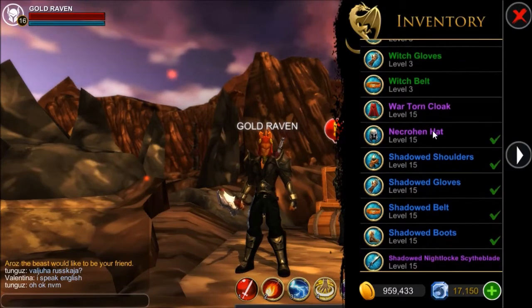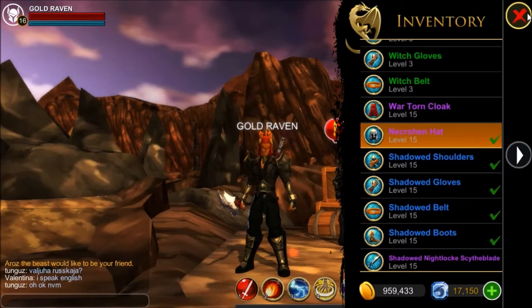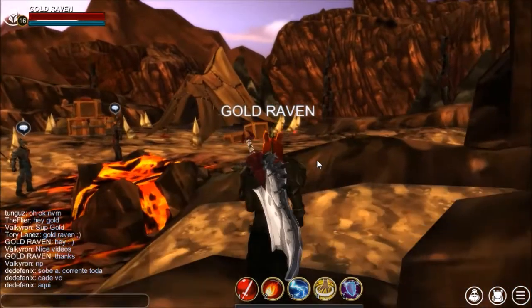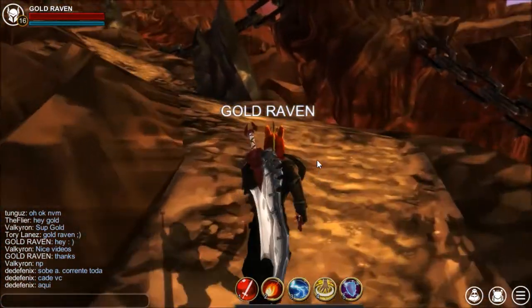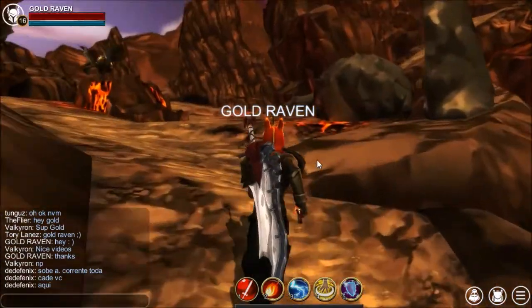The first thing you're going to need is either the Necro Hen Hat or the Shadowed Helmet. The Necro Hen Hat is obtained inside of the Skull Tower dungeon if you kill the giant chicken. I'm sure you've seen my videos on that — if you haven't, go watch them.